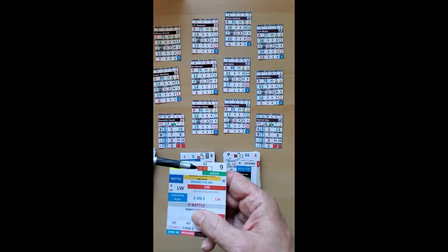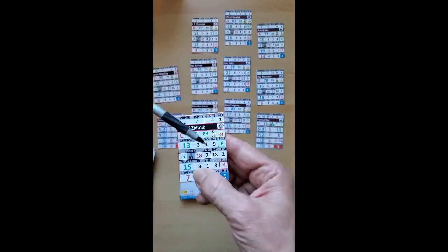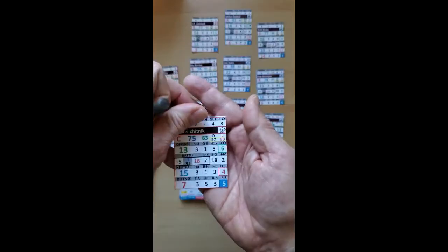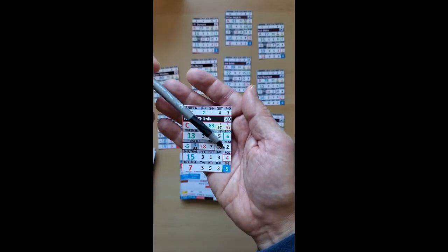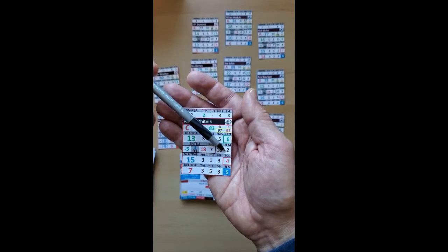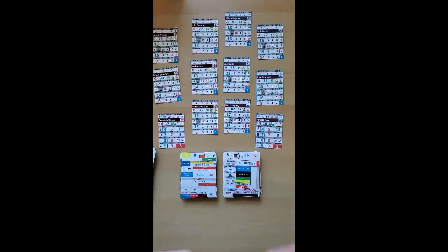If the blue number is a low number, you want to check it against the HM rating, which stands for head man. If that blue number was one or two, it would be a head manning of the puck to a teammate up the ice, and in that case the team would get a rush transition. I talk about rush transitions in another video.